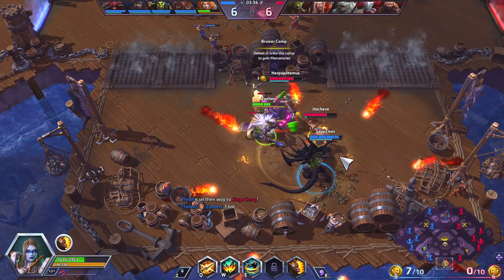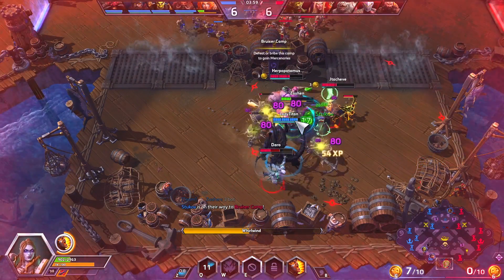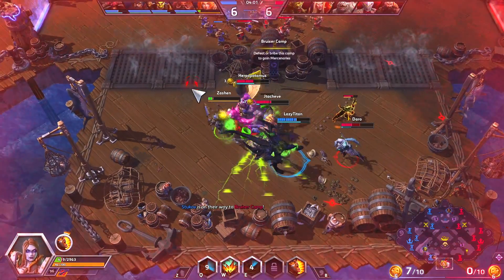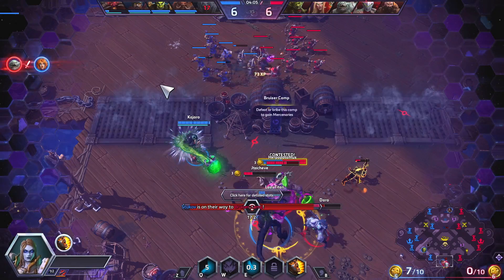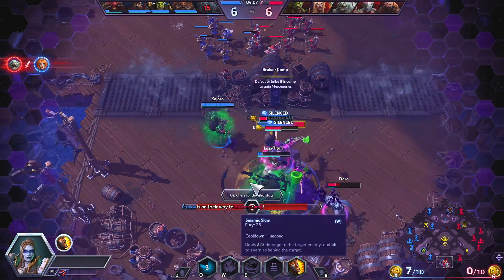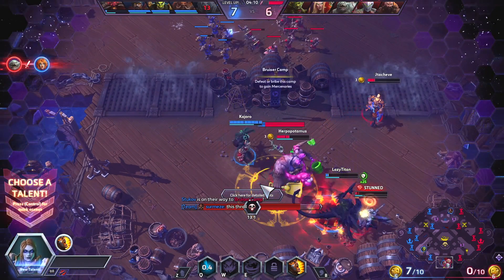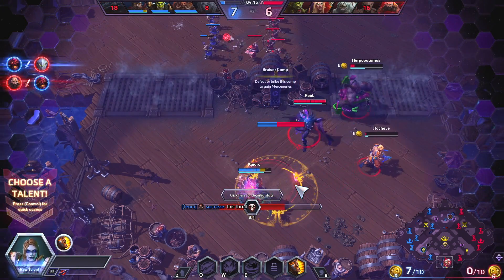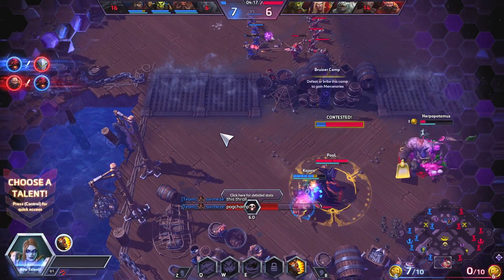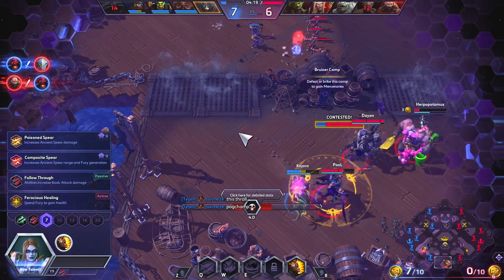I'll bite — I'm gonna spin to win. They don't have any form of CC here, so the more stuff I can spin to win in the better chance I have of getting out. Unfortunately it's not gonna be enough. Stukov hits real hard — oh well, here's KT. They're gonna pick up this camp but that's fine.